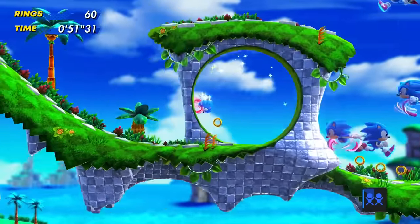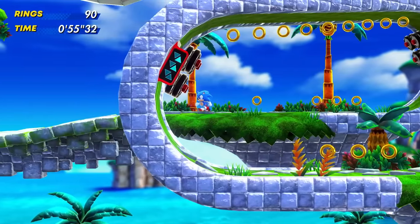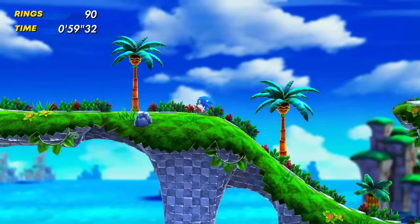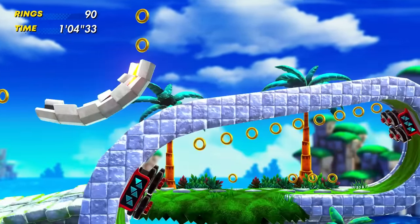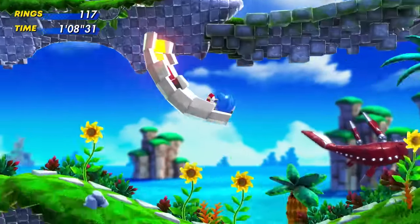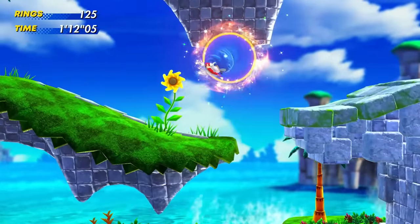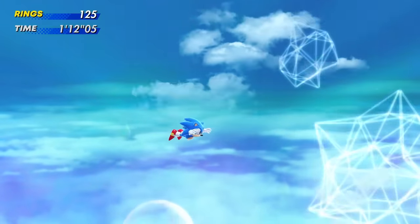We're going to zoom around in the background now — we're going all over the place. This is so cool. And there's a big coin up there — what's up with that? I might not go super fast through all the levels because I do want to make sure that we find as much as possible. I do get the big coin! I don't know what those will be for just yet, but I'm sure we'll find out as we go along.